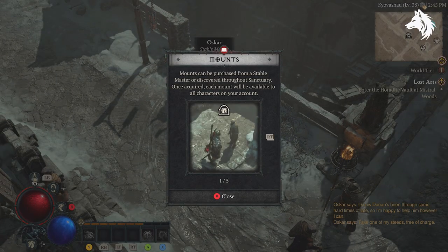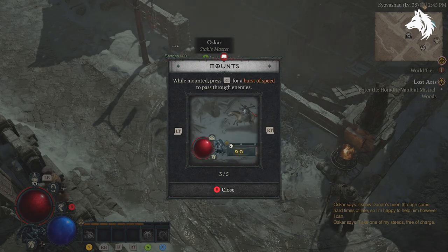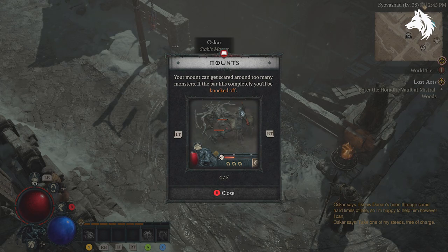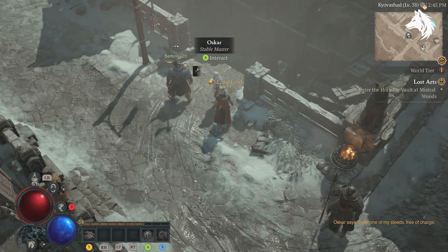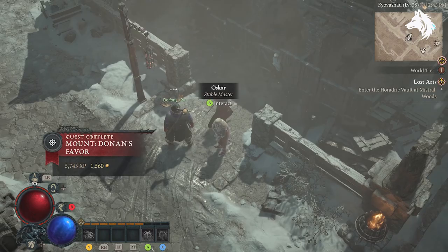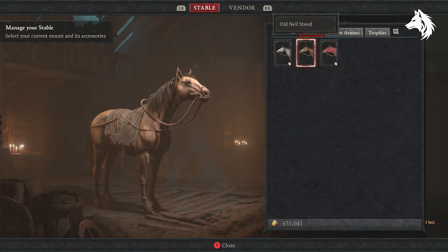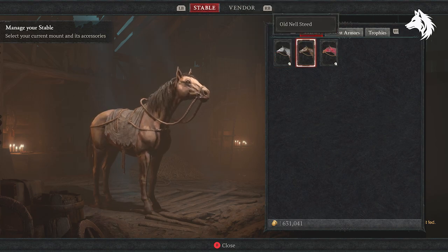I've already tried for you, but you cannot simply play through Act 3 to unlock Act 4 and get the horse quickly. You must fully play through Acts 1, 2, and 3 for Act 4 to unlock. This is disappointing, but I highly recommend skipping everything like altars and side missions and just playing through the first three Acts, which should take you around 7 or 8 hours. Then enjoy the game once you have the horse.